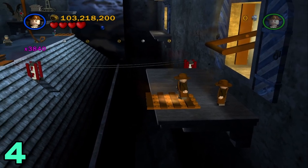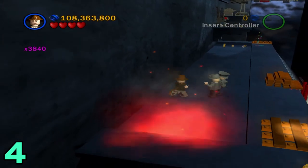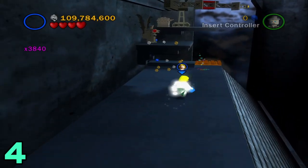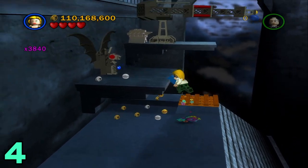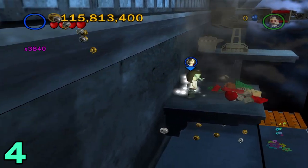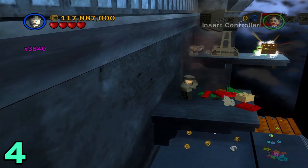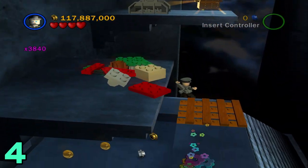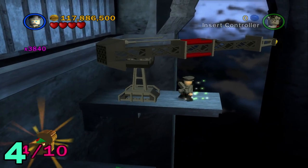Artifact number four will be in the next area outside. Just swing across this gap, grab that, and kill these enemies. Switch to a female character to hop up on the ledge up here. You can destroy the gargoyle and then switch to a character with a bazooka and shoot the silver item right there, which should spawn that. Then just hop across here and walk across and grab the artifact.